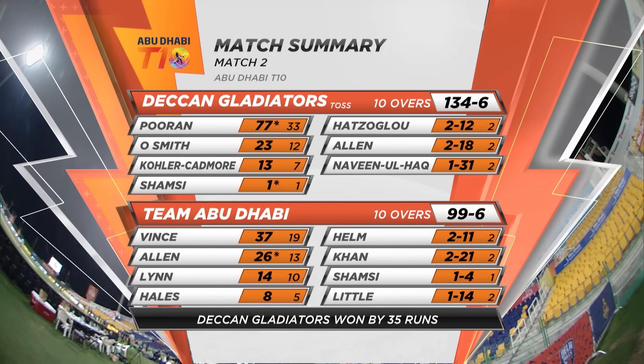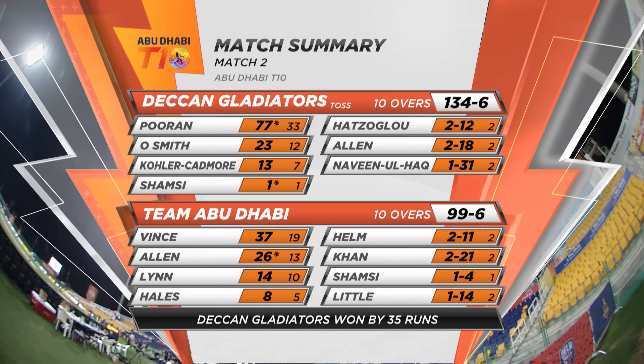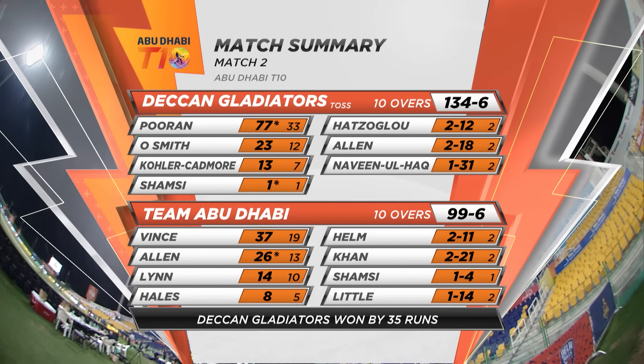So there we go — Tech and Gladiators won the toss, elected to bat, made 134 for six. Nicholas Poran — magnificent, leading from the front — 77 not out from 33, including one over of quite brilliant batting.